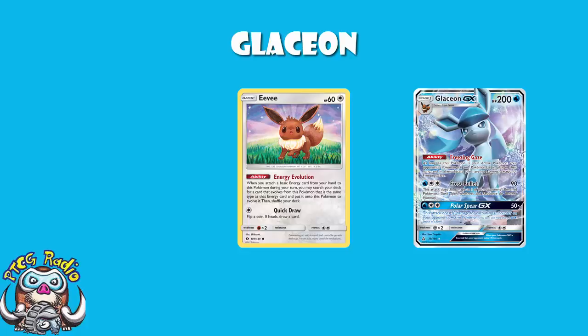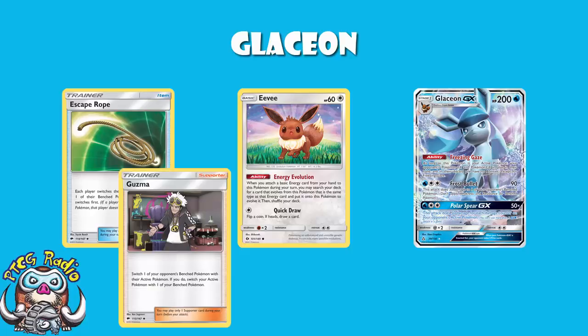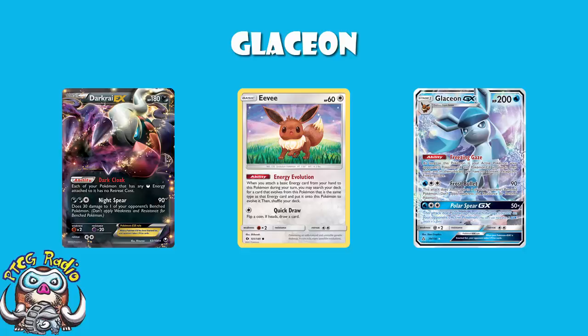Maybe your opponent plays something like an Escape Rope to move you out of the active, but that's very unlikely. A lot of decks are playing Guzma at the moment — brilliant, you get access to your abilities, but you've already used your one supporter for the turn. And then once you've done that, you just chill, sit there using Frost Bullet: 90 to the active, 30 to the bench.